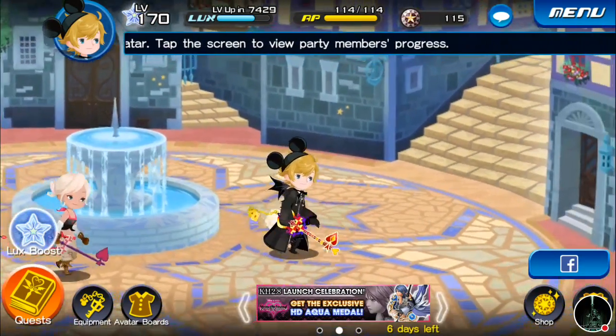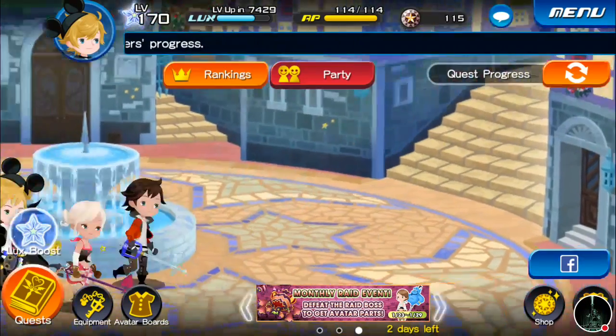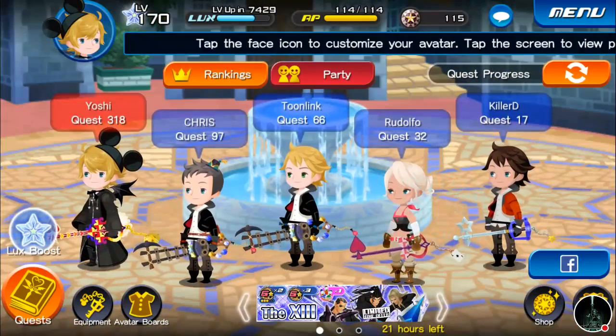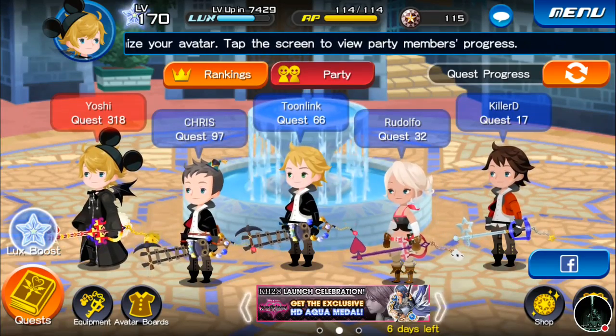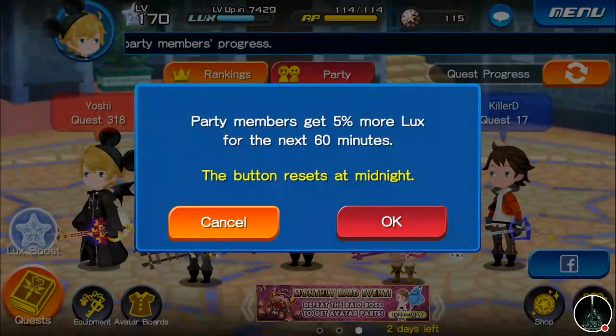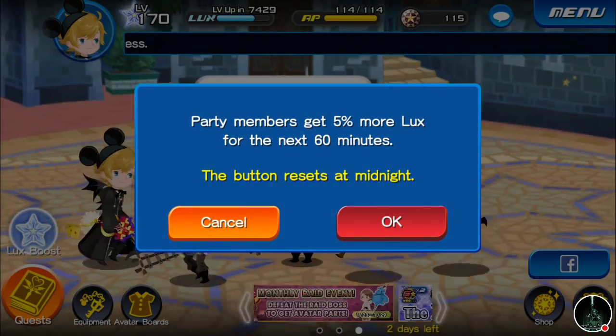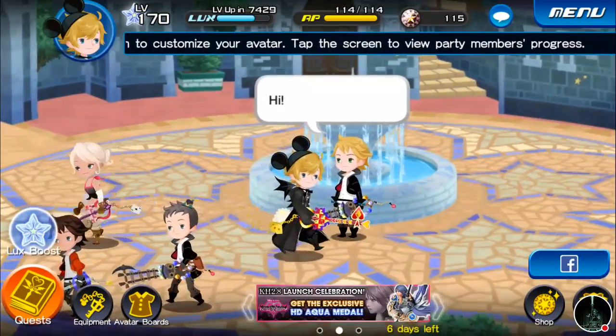To get to the quests you tap on the home screen. Usually you can see your party here; if you're not part of a party, you'll just walk around by yourself. There's a lux boost button which gives you plus 5% for the next 50 minutes and the button resets every day. Every member of the party can press this once per day.